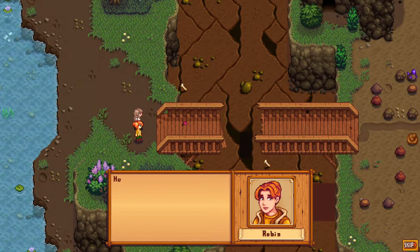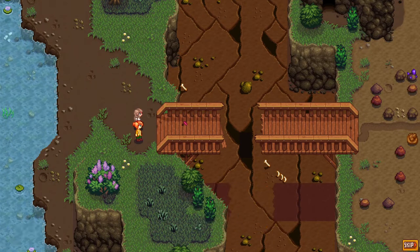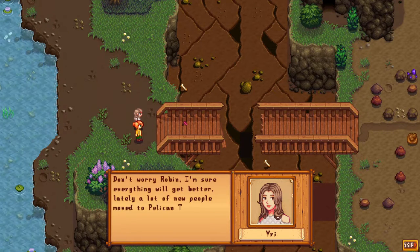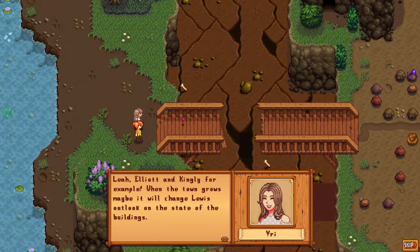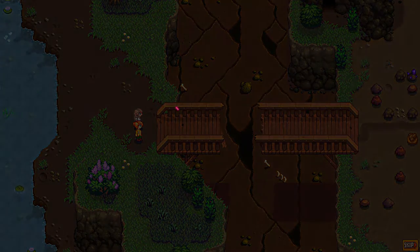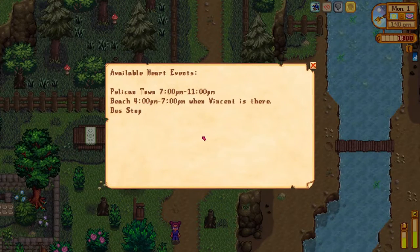Demetrius tries to encourage Robin: 'Don't worry Robin, I'm sure everything will get better. Lately a lot of new people moved to Pelican Town - Leah, Ellie, and Kingly for example. When the town grows, maybe it'll change Lewis's outlook on the state of the buildings.' Robin says: 'I hope one day the town will regain its glow.' That's the mountain event done. Our next event is at the beach and bus stop.